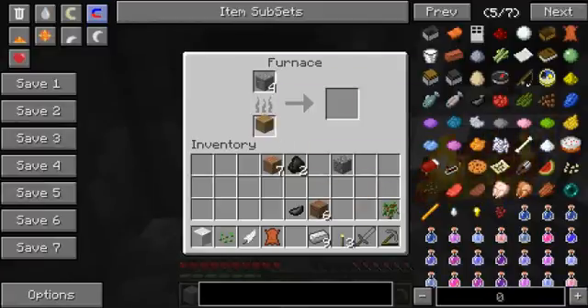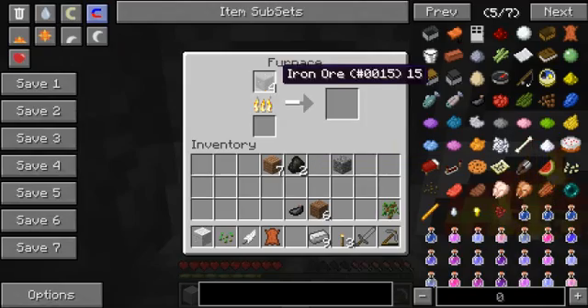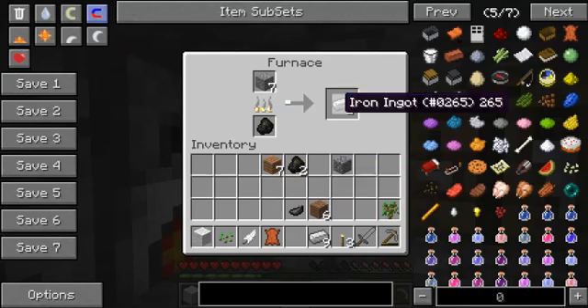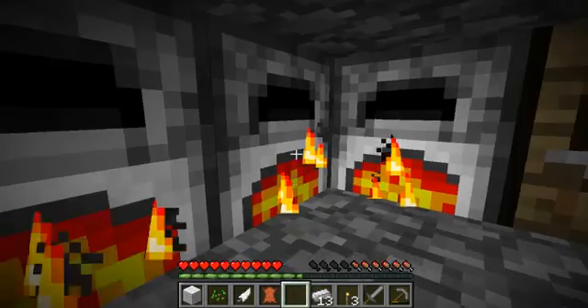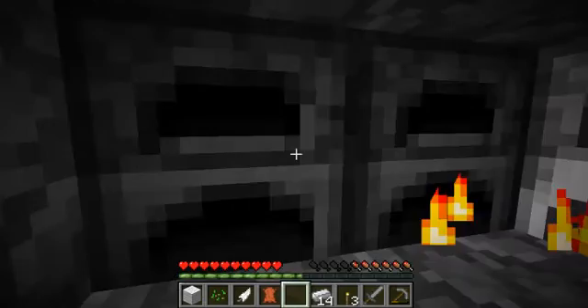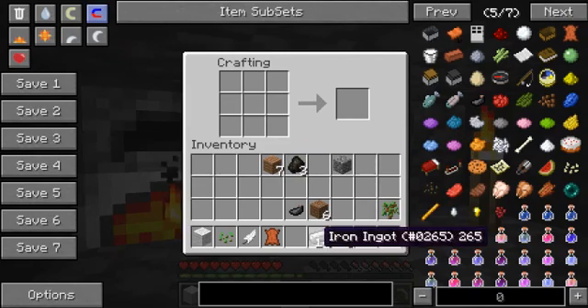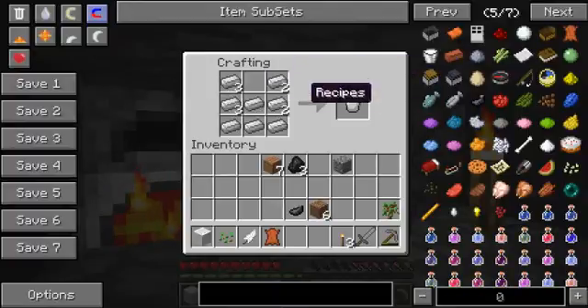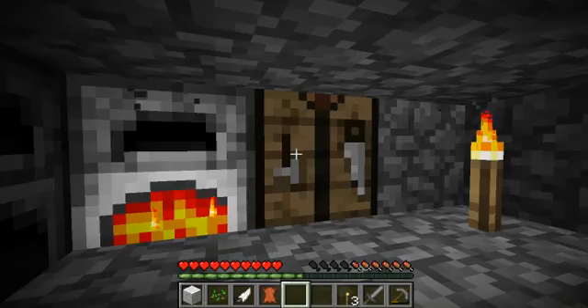Let's just waste this, I guess. I'm going to make a bit more. We'll put some more in this furnace. This one's almost done — it has one piece of coal. This should be enough to make some armor. I'll be getting some more, though.